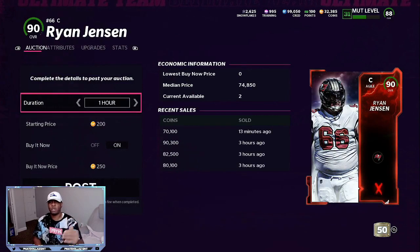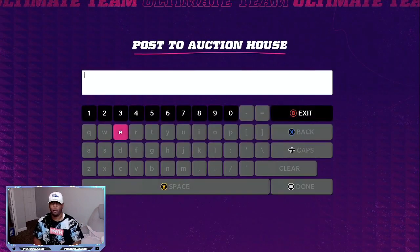Three hours ago he sold for 90,000. Thirteen minutes ago he sold for 70,000. Three hours ago, 82,000. So between 70 and 90,000 coins, this card is going for. I'm just going to put him up for an hour and do 78,000.